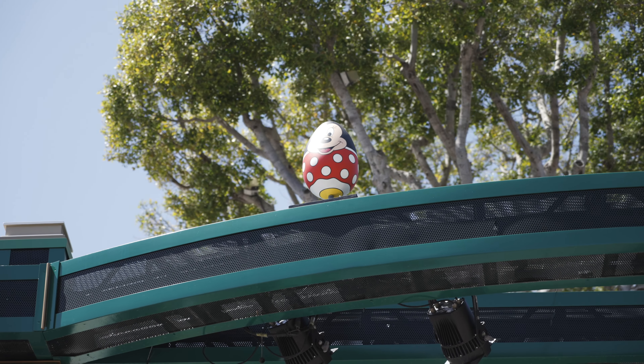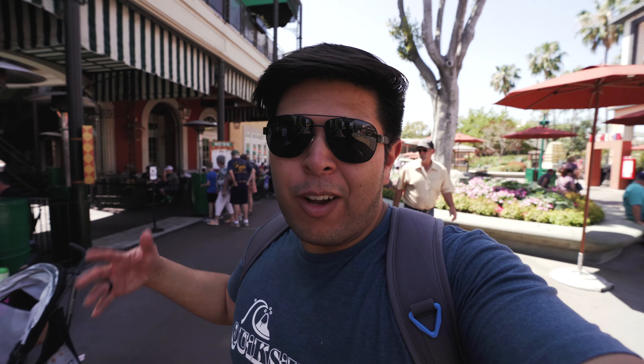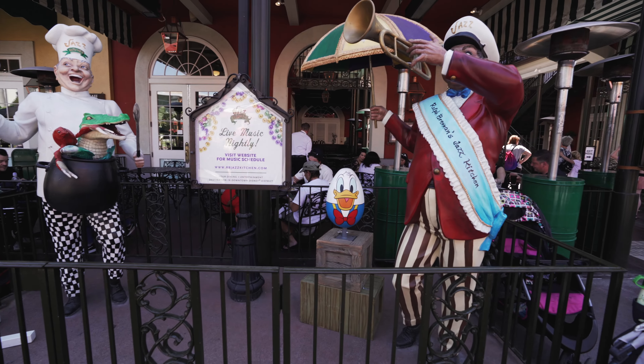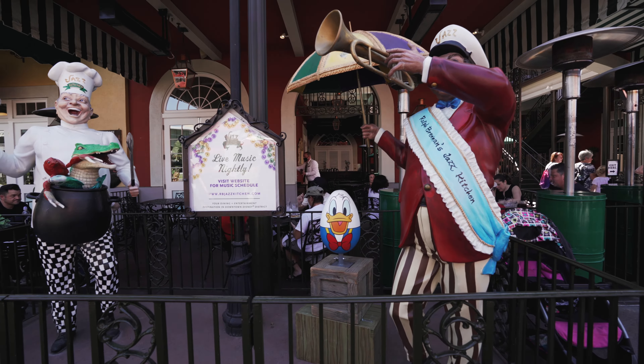Next stop, Jazz Kitchen. Great food, and also the next location of the Eggstravaganza. The character there was kind of obvious — Donald Duck. I was just walking by and I could see Donald laughing at me. He was trying to blend in next to the crocodile, but it wasn't working. The real challenge isn't looking for the eggs — it's getting these stickers up. Four down, one-third of the way.